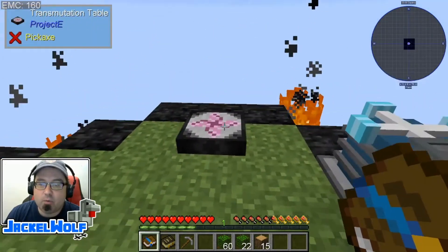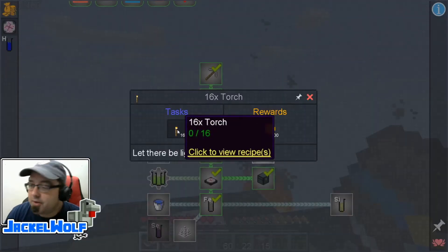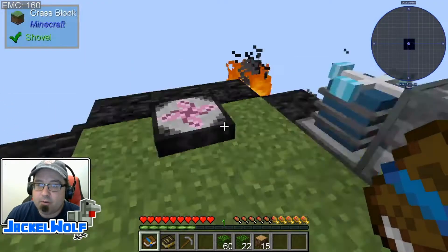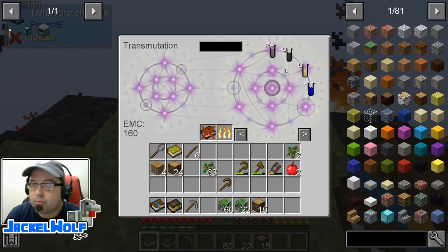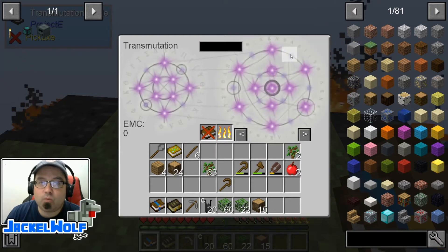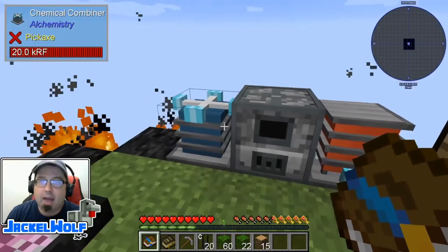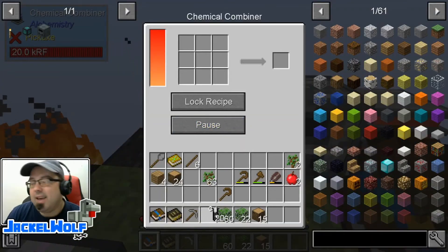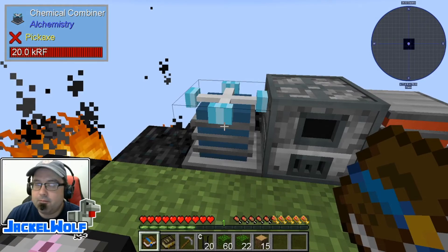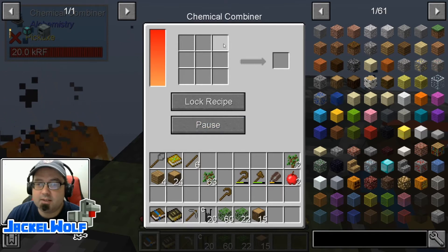Now, one other thing we're going to do is work on this 16 Torch Quest. To do that, we simply have to make ourselves 16 torches. Going back to the coal quest, which was our very first one, we are going to need eight pieces of carbon to make one piece of coal. So I'm going to shift and right-click on there to pull as much carbon out of our transmutation table as possible, and we're going to go over to the chemical combiner. This is not enough — we've only got 20 carbon. We're going to need 24 carbon to make four pieces of coal, which will make us our 16 torches.